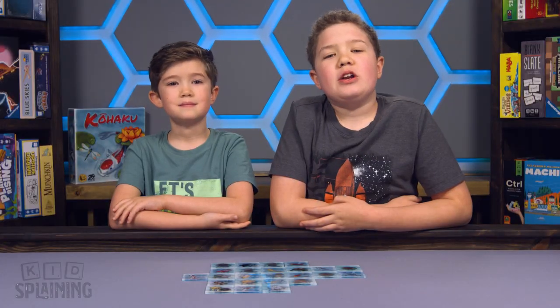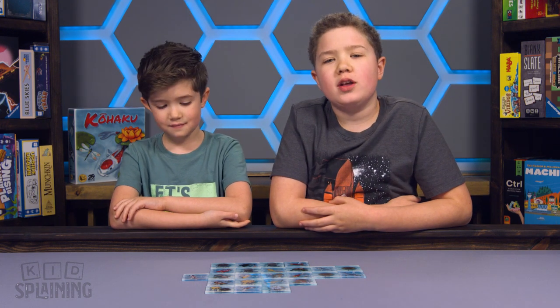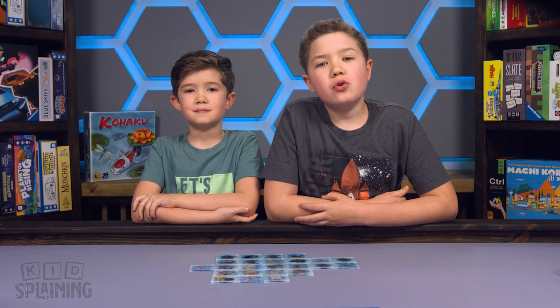The game ends when there are no koi left to refill the mat. To score, add the score for each feature tile. The easiest way to score is to start at the top corner of your pond and go row by row, scoring each feature tile. So start with this one, which is worth two points, then go to this one, which is worth six points, and just keep going until you have your total score.